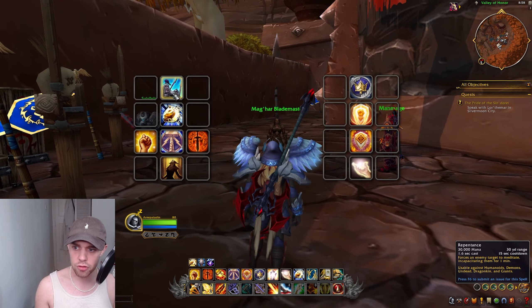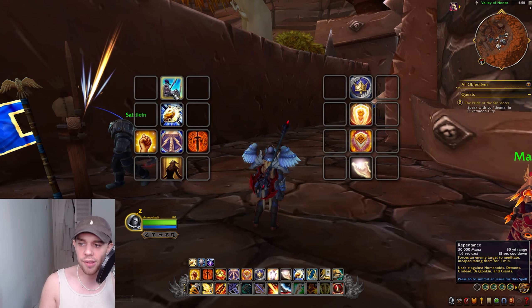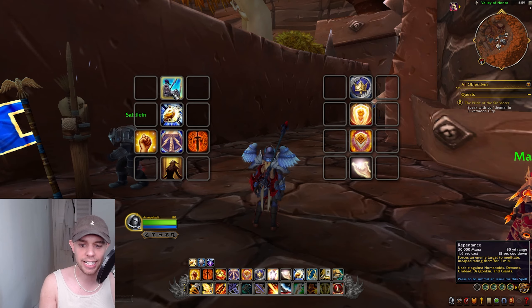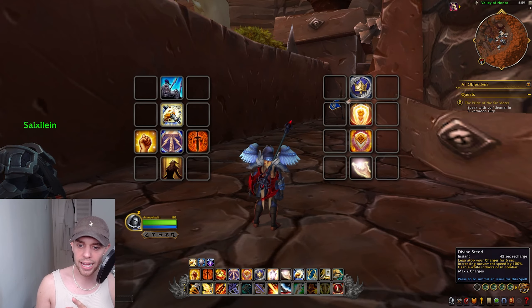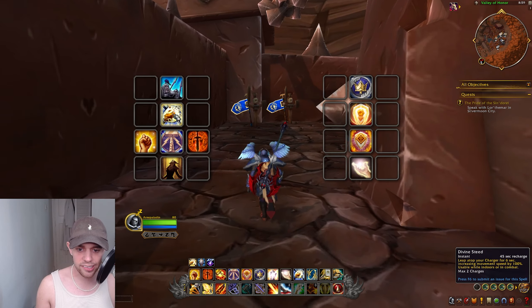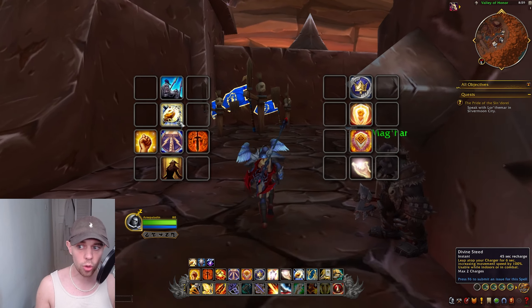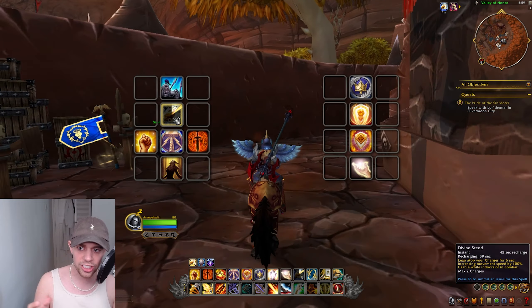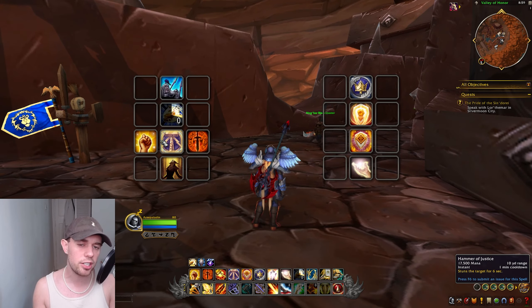Repentance forces an enemy to meditate, incapacitating them for an entire minute. There are actually types of enemies in WoW — it's usable against humanoids, demons, undead, dragonkin, and giants. So if it's a beast enemy, you can't use it against them. Then we have Divine Steed: leap atop your charger for six seconds, increasing your movement speed by 100%. It's usable while indoors or in combat. I do have two charges, and using it again while it's still up will just refresh that charge. A great movement speed increase while indoors or in combat.